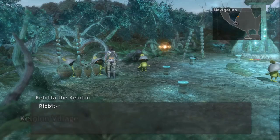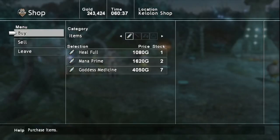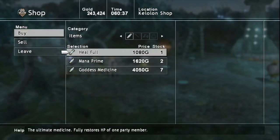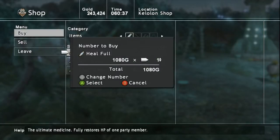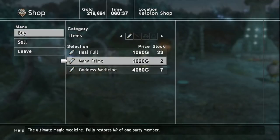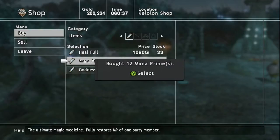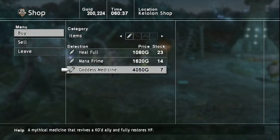To the right is the Kelalon store. This store is selling awesome items such as Healful — the ultimate medicine that fully restores the HP of one party member; I'm going to grab 20 of those. The Mana Prime is the ultimate magic medicine that fully restores the MP of one party member; I'm going to grab 12 of them so I have 14 total.